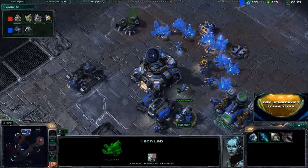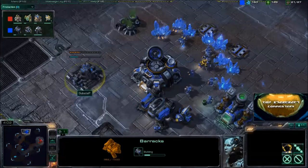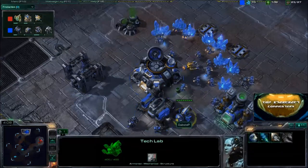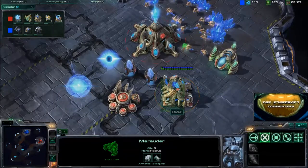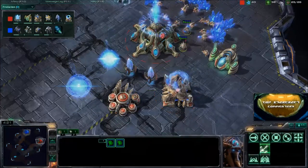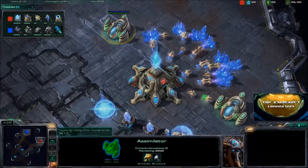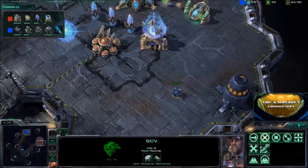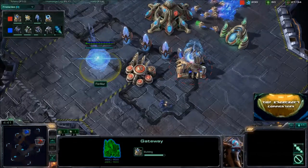Because he is going to be doing a Three-Racks build — you can see the second barracks coming down very quickly — he's really going to want Concussive Shell to maximize the Marauder's effectiveness against Protoss units, especially the Zealot. We can see Warp Gate is on the way for Fourire, as well as the first Stalker being Chrono Boosted out. The second gas is coming down, and we're not going to see a 4-gate, most likely.